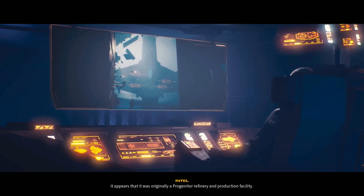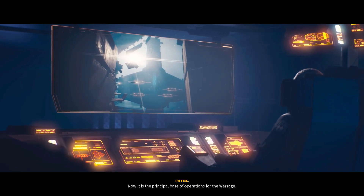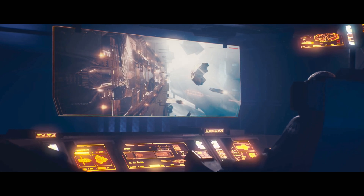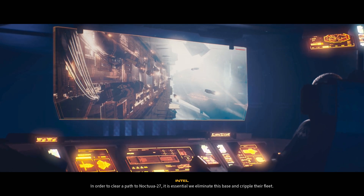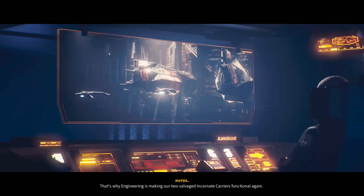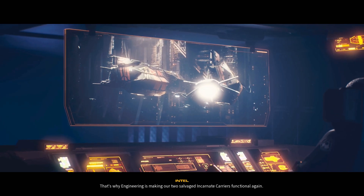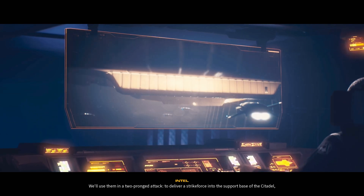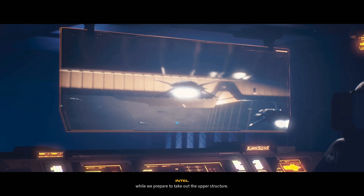It appears that it was originally a progenitor refinery and production facility. Now it is the principal base of operations for the Warsage. From there, he commands the entire Incarnate fleet of the Veil. In order to clear a path and get to Noctua 27, it is essential we eliminate this base and cripple their fleet. They'll be expecting us — that's why engineering is making our two salvaged Incarnate carriers functional again. We'll use them in a two-pronged attack to deliver a strike force into the support base of the citadel while we prepare to take out the upper structure.